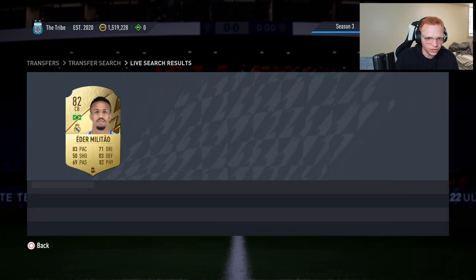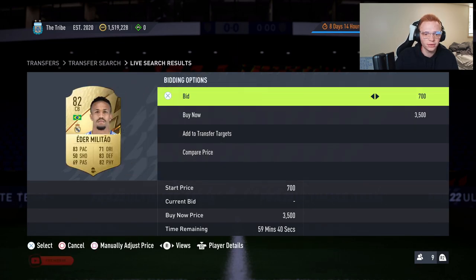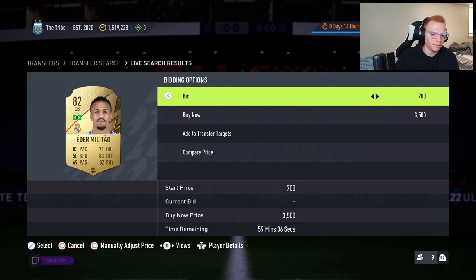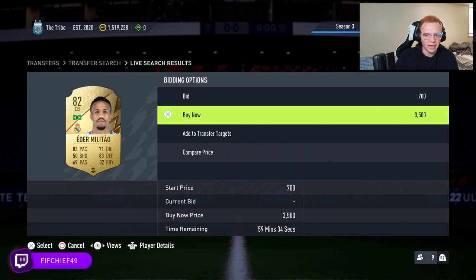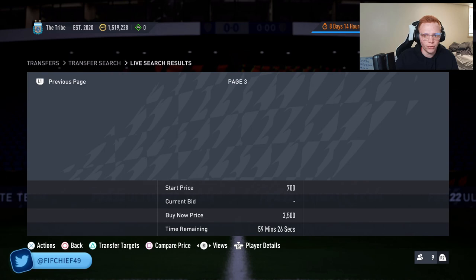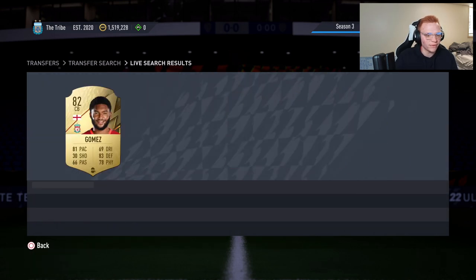A helpful UI tip: the yellow highlighted section when you click on a player starts on the bid price. If you flick it down to buy now, the next player you navigate to will already be hovering over buy now. This could save you a second when you're quickly trying to buy a card — that speed advantage matters.